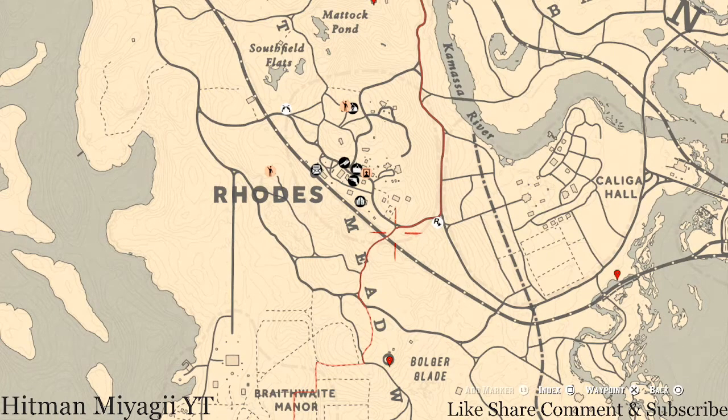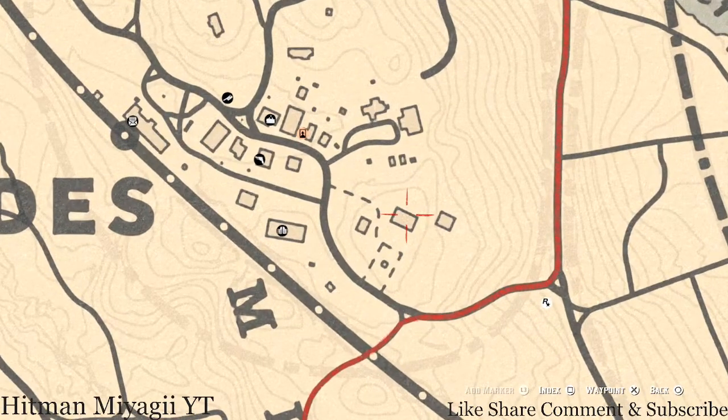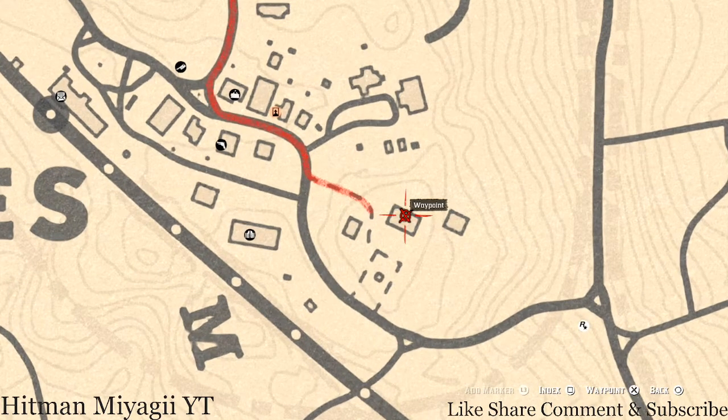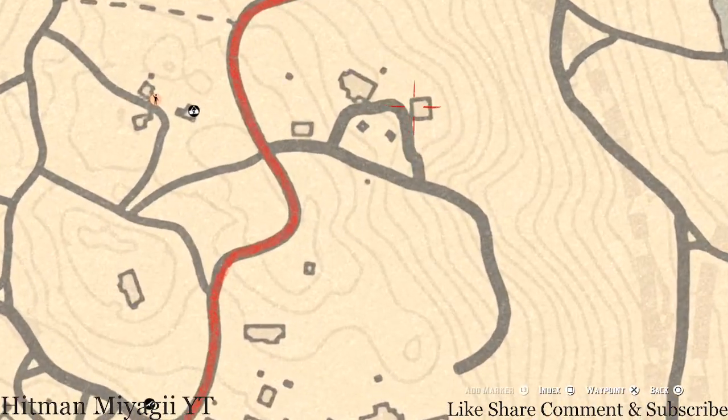There are a couple of tarot cards inside Rhodes. Right here at this location there's a King of Cups tarot card on the table on the second floor. You have to go up the little spiral staircase and it's right next to a rocking chair.